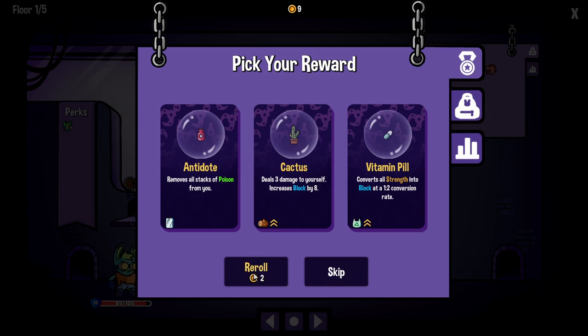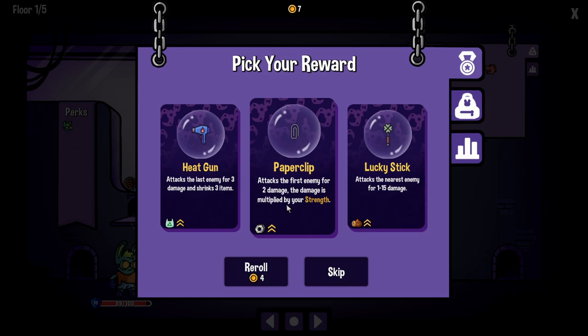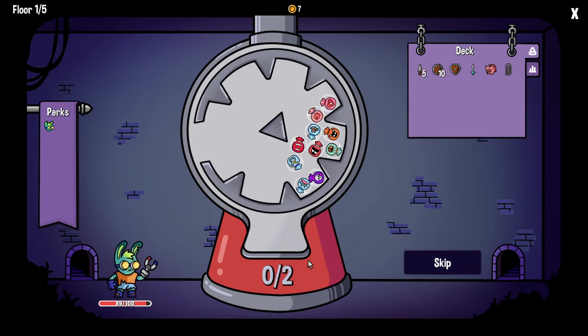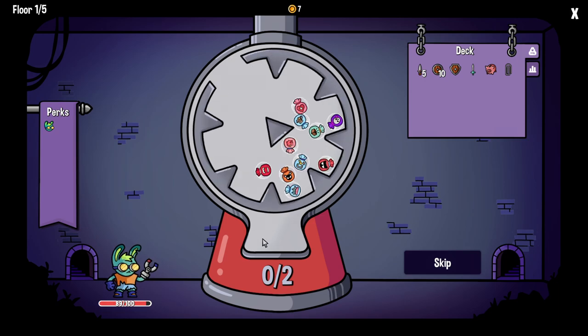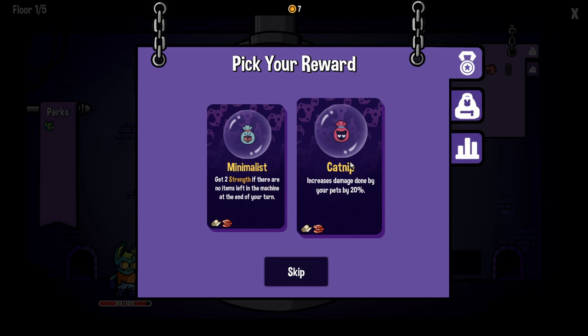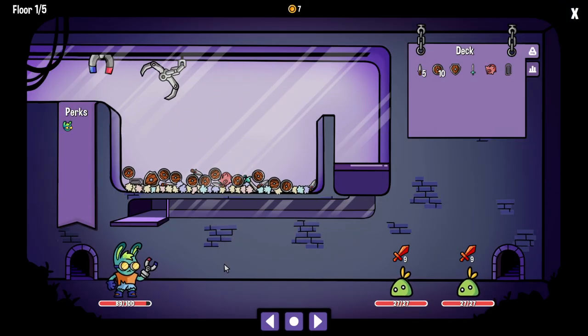We can re-roll rewards or skip them. We can pick none, or spend two of our nine coins and get three new items. This one attacks the nearest enemy for 1-15 damage. This attacks the first enemy for two damage and the damage is multiplied by your strength — so if I have two strength, it'll do four damage. Maybe we go with that, because the more metal items we get at a time, the more our strength will build up and that could get really strong. They're starting out doing 18 damage — that's big.